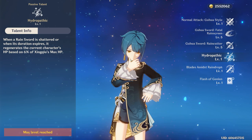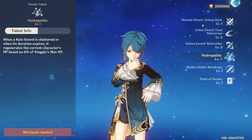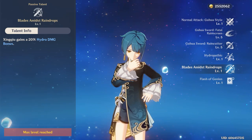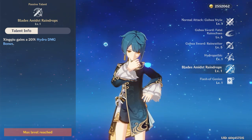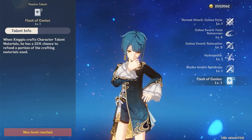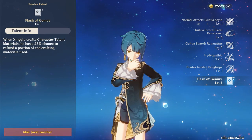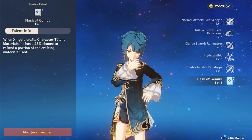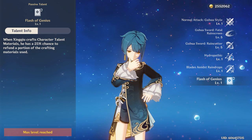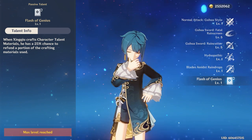We've already discussed Xingqiu's first passive talent, which gives him the ability to heal with his E and Q skills. Xingqiu's second passive talent grants him a flat 20% hydro damage bonus, so you should aim to ascend him to level 60 out of 70 to get maximum damage. Xingqiu's third passive talent is probably the best out of all the characters in the game, giving a 25% chance of refunding a portion of crafted talent materials, which equates to a significant resin savings over the course of playing the game.